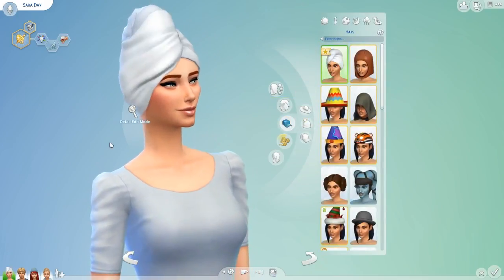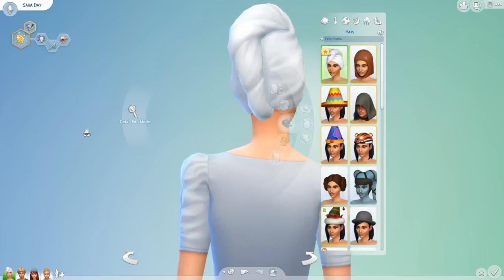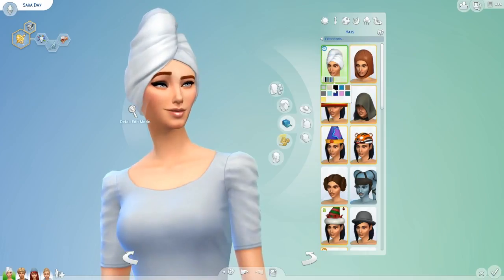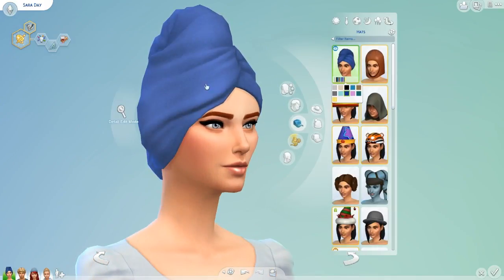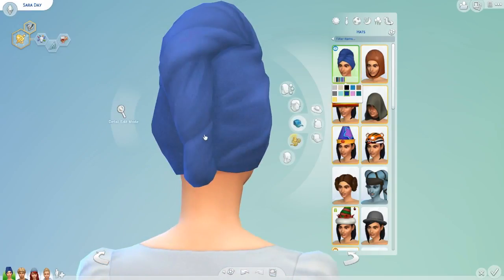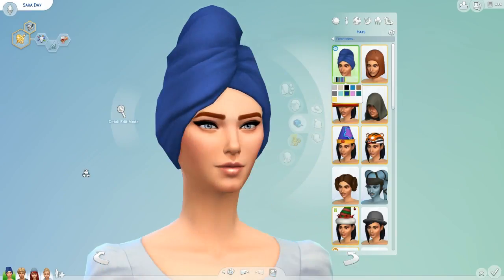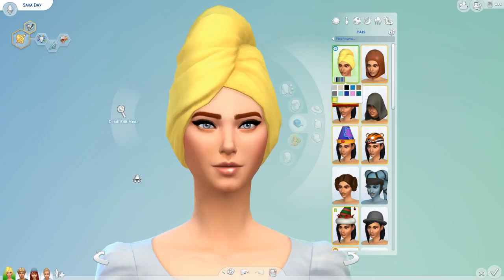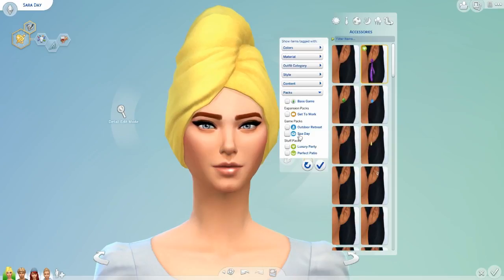We have towels as head accessories, obviously for your sims when they visit the sauna or spa. You can't really get away with wearing this in everyday wear, but it does come in different colours. The detailing is really cool — with all the creases it seems like a lot of work has gone into such a tiny item, which is great. There don't appear to be any Spa Day accessories beyond that.